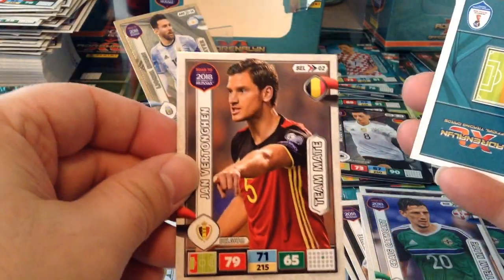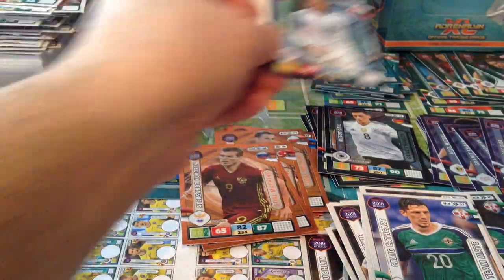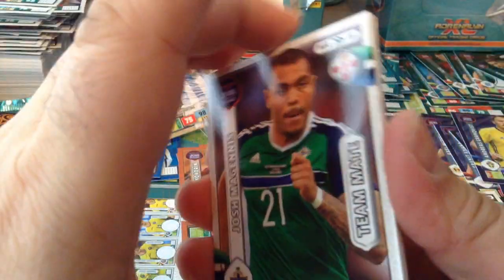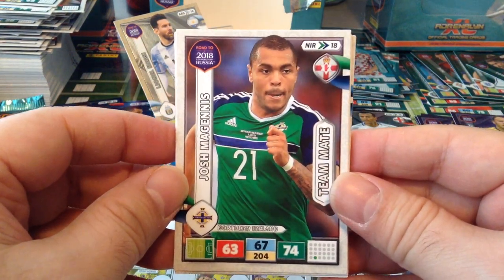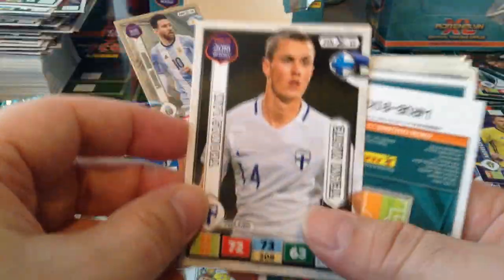Cathcart, Northern Ireland. Vertonghen. Game Changer Dele Alli — got so many of them. Key Player Griezmann as well — got tons of him. If you fancy swapping with me, trading with me, you can find me on a website called laststicker.com — it's free to register and you can do lots of swaps with other people across the world.